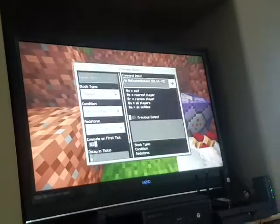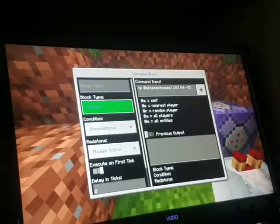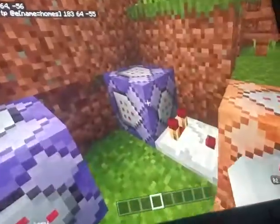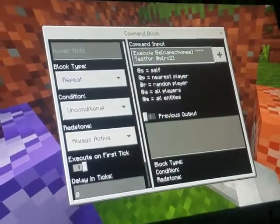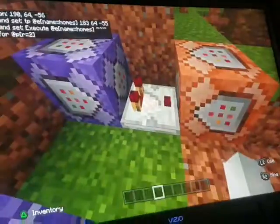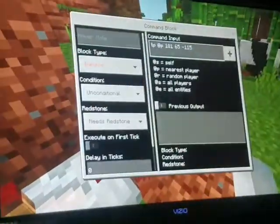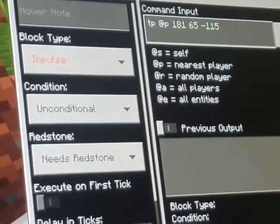So this is the first command — you can put it on repeat and always active. And here's the second one: repeat, always active. And a redstone comparator, and then another command block that's impulse and needs redstone.